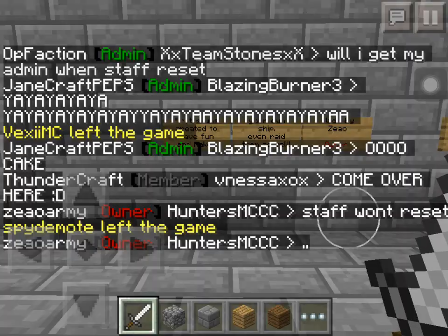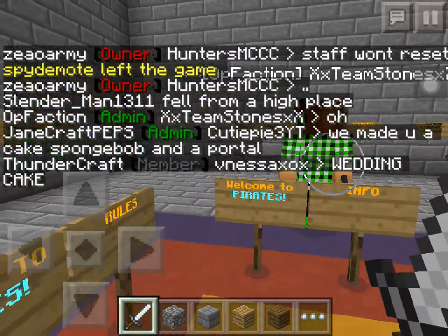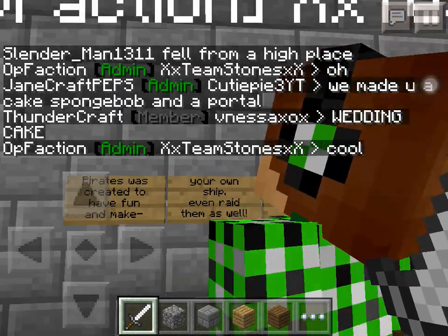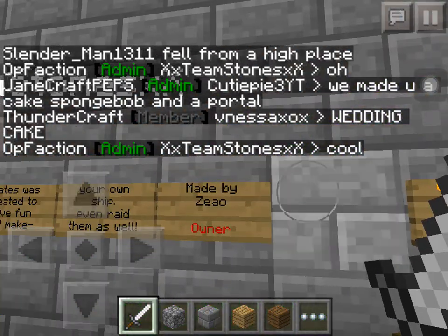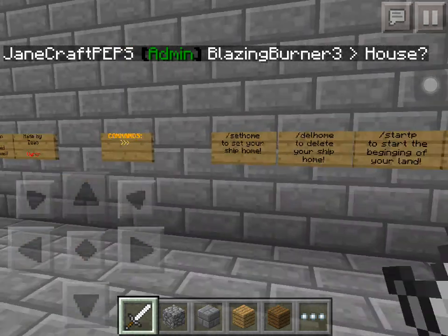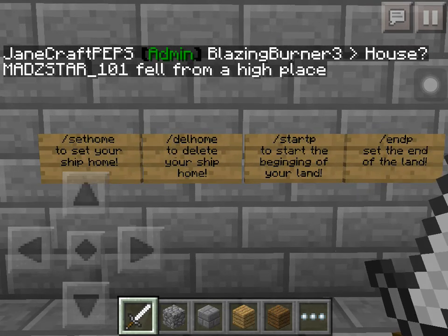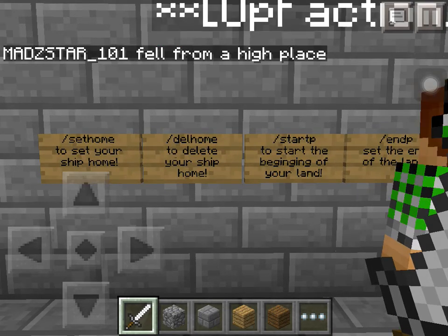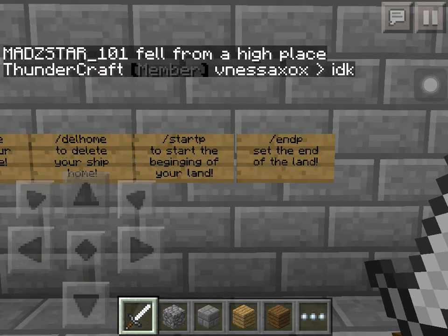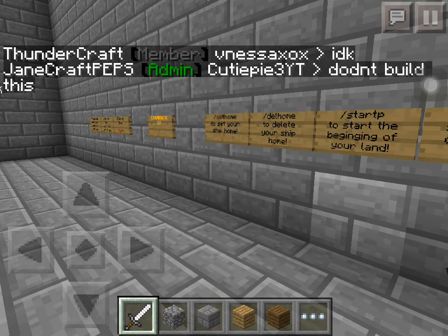Welcome to Pirates Info. Pirates was created to have fun and make your own ship, even raid them as well. Made by me, the owner. Commands — current commands: slash sethome to set your ship home, slash delhome to delete your ship home, slash startP to start the beginning of your land, slash endP to set the end of your land, and there'll be a ton more commands coming soon.